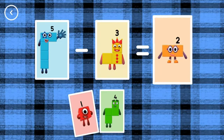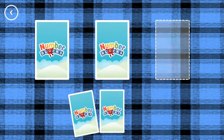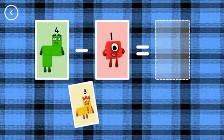2, 5, minus 3, equals 2. Yes! 2, 3, minus 1, equals 2. Correct!